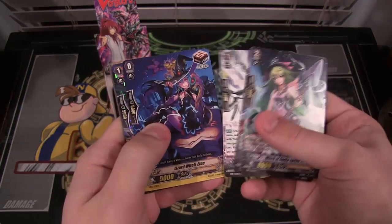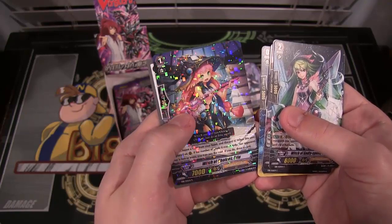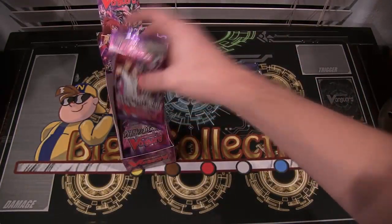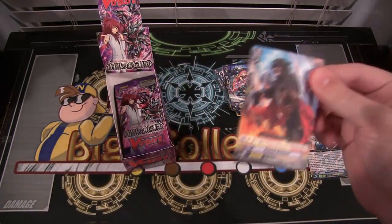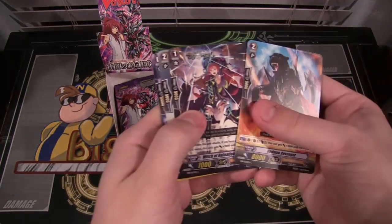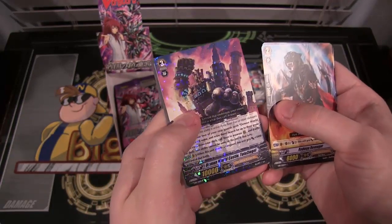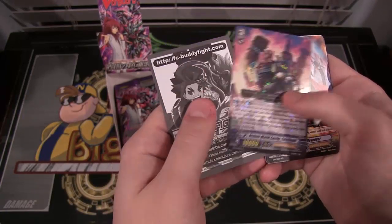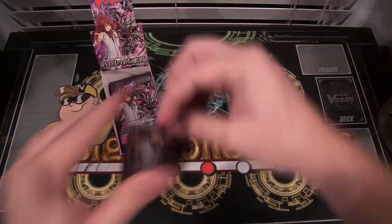We have a rare, which is Witch of Choices Eru - or something like that. Then we have another rare, which is Demon World Castle Totzigo - something like that. It's one or the other on that one as well. Hopefully at least one of those pronunciations is correct.